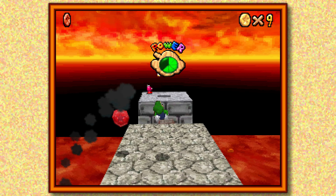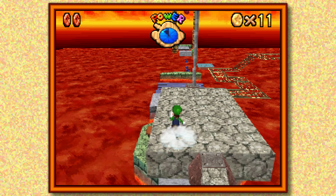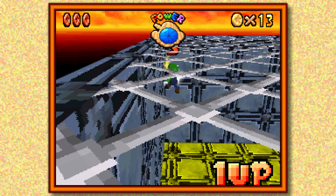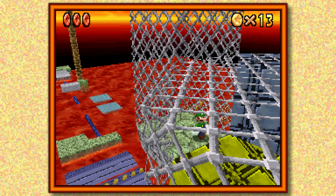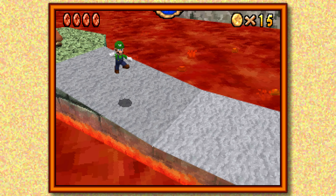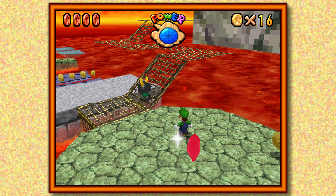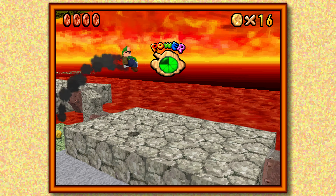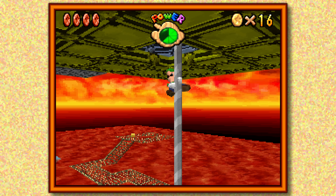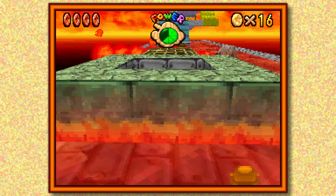Speed running pro strat that still carries over to the DS version: it's much faster to just use the recoil from the lava to bounce you back up rather than actually try to do it the regular way. And there's the other one up here. Those bullies can still be annoying. So we'll use this to bounce our way back up to the top, and then just walk our way over here. These Bowser stages, as far as linear platforming sections go, are okay — still not my favorite thing.